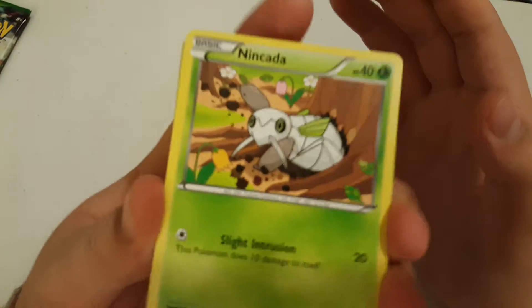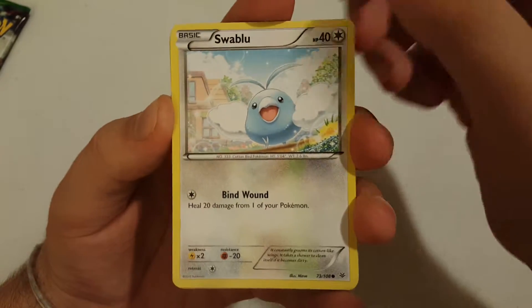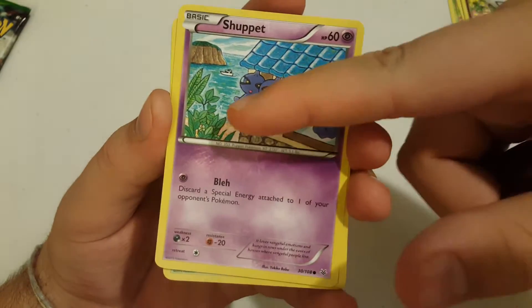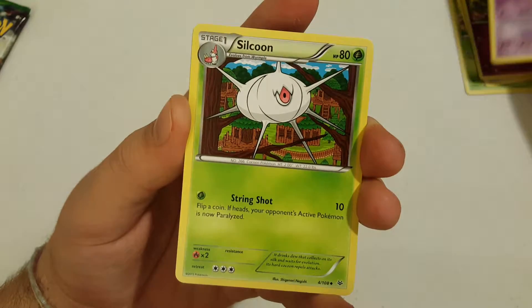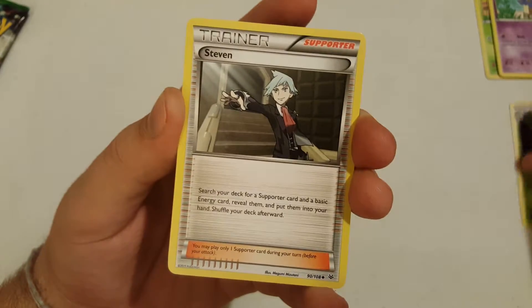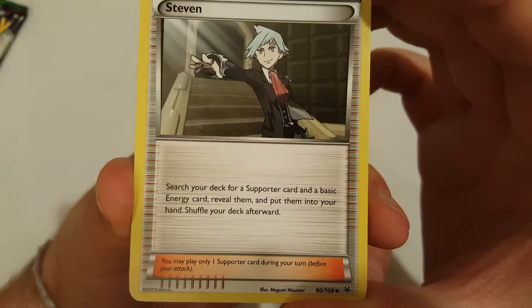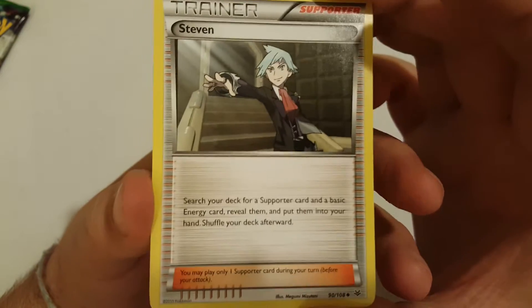We did the pack trick and here's what we have. We got a Nincada for our first card, then a Swablu, Voltorb, Togepi, and Shuppet — I like this design of the Shuppet with them hanging off the roof. Then Silcoon. For our uncommon, a Steven — this is actually a really good supporter. It searches your deck for a supporter card and a basic energy card, reveals them, and puts them into your hand. So it's basically giving you another supporter and a free energy. These are really good to have.